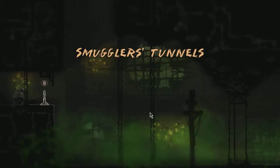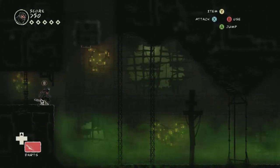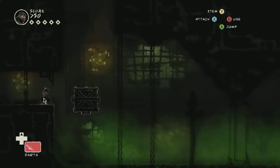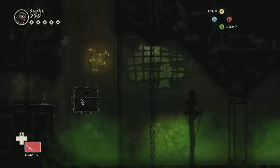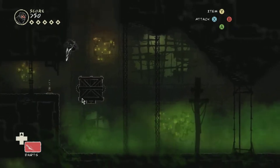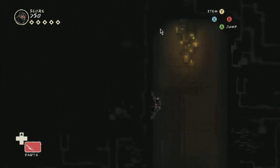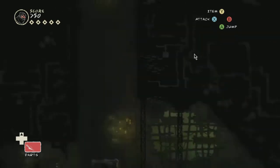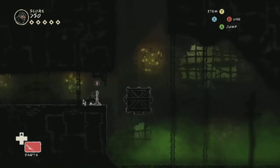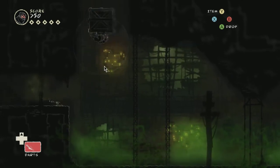Smugglers tunnels — that sounds safe. Pull the lever, see what it does. I mean, what could possibly go wrong? Can we see what's over this way? Can we pull the lever? I think we're going to ride along with this crate. Reshuffling of the camera up here — what's going on up here? No, not much. That's not what we want to do. That's not what we want to see either.